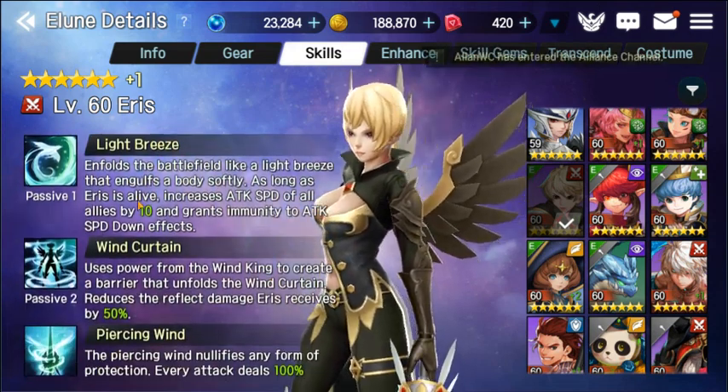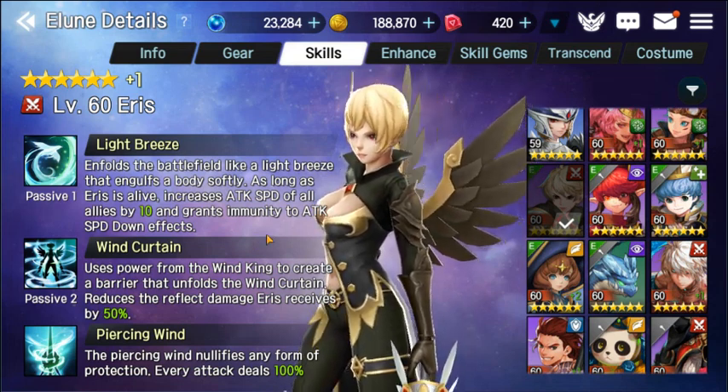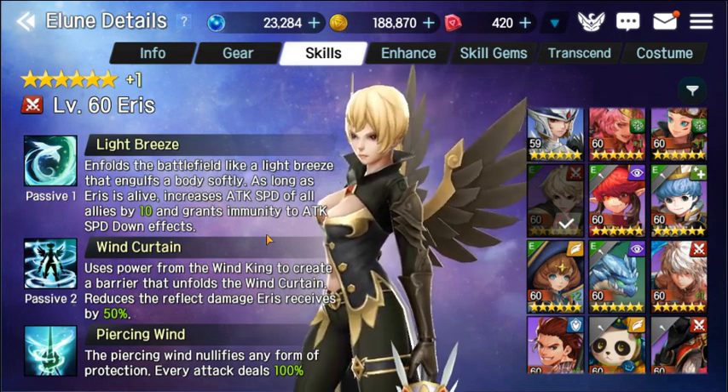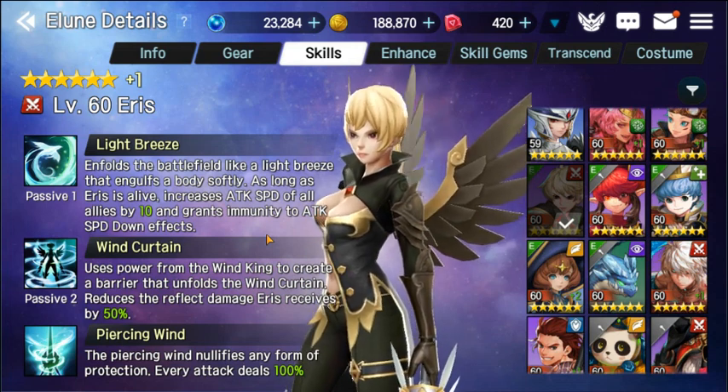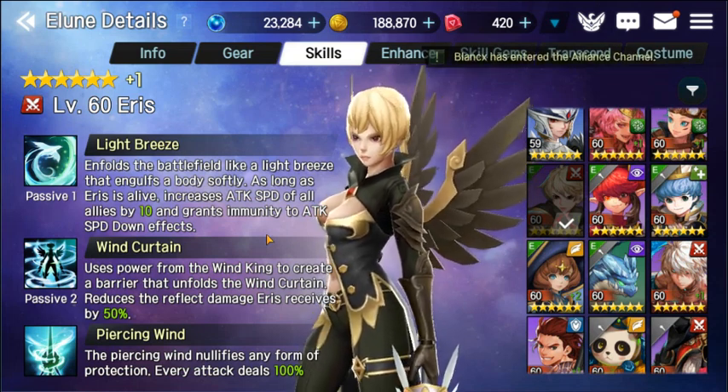But what's extremely important to know is her passives — and this is the main one: Light Breeze. Enfolds a battlefield like a light breeze and engulfs a body softly. As long as Aeris is alive, increase attack speed of all allies by 10, and grants immunity to attack speed down effects. This is why she's really big for arena. You're able to have that first turn almost every fight, unless you fight another Aeris with a team that has faster speed than you. This will give you that slight edge you need to push hard.